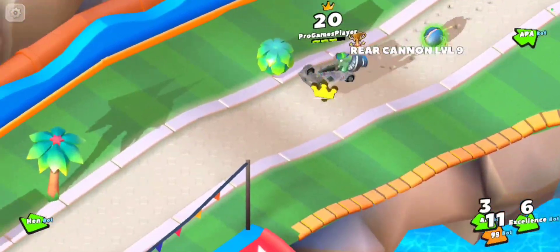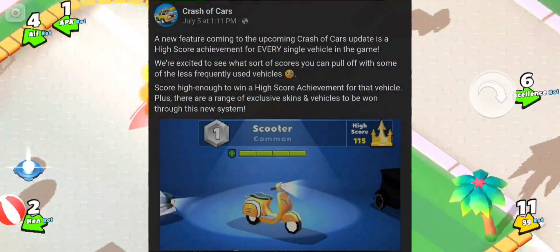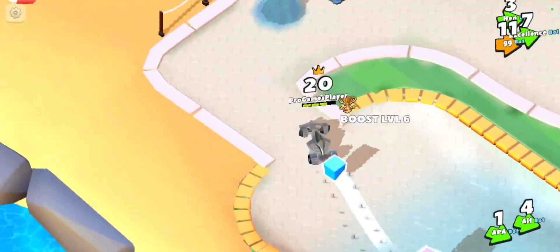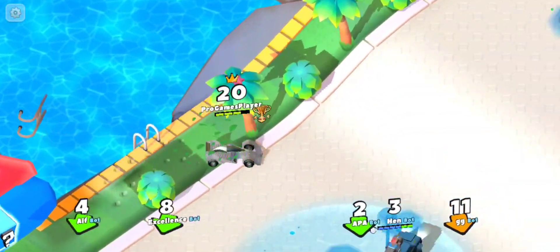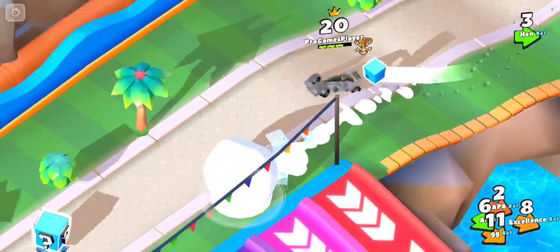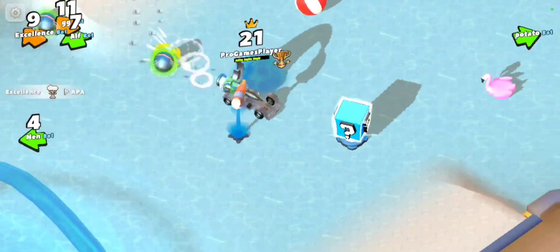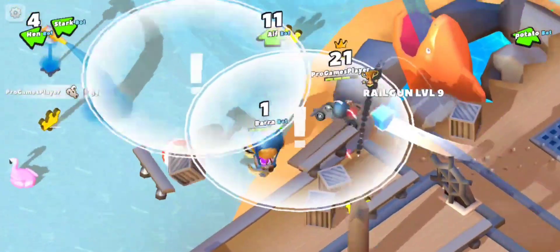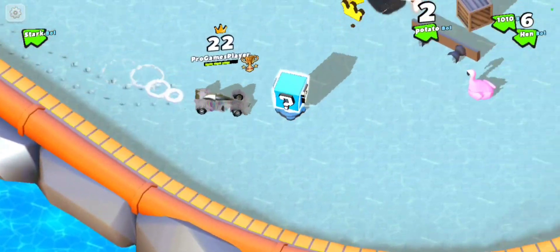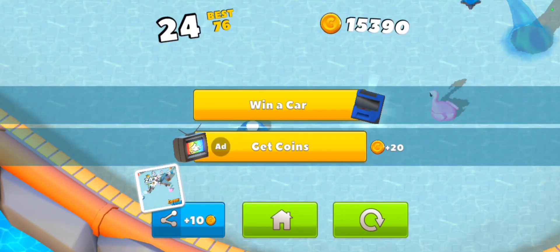There are a lot of players who use specific cars to try and get high scores, and this new update will apparently introduce a new high score system. If you achieve a certain high score with any car in the game, you'll be able to unlock stuff like skins and maybe even new cars — covering all commons, rares, epics, legendaries, and maybe even fusion cars. This is a feature which I think it's actually going to really change the game, making people try to get high scores with different cars.